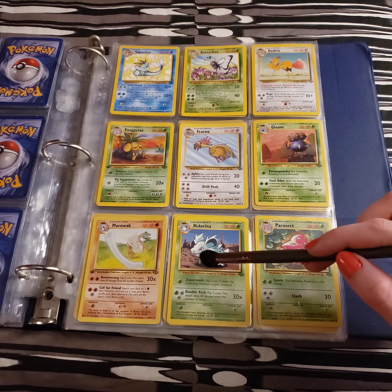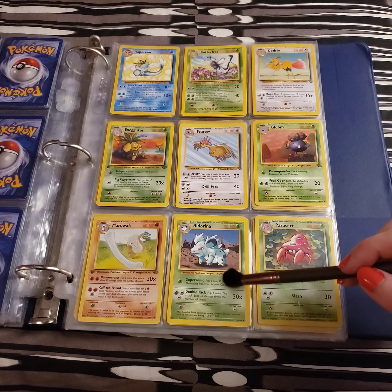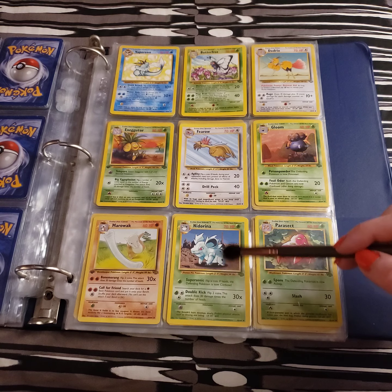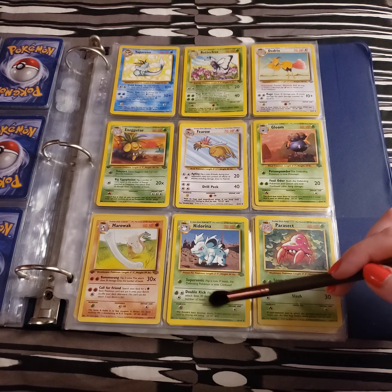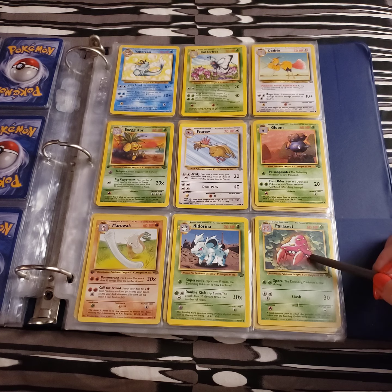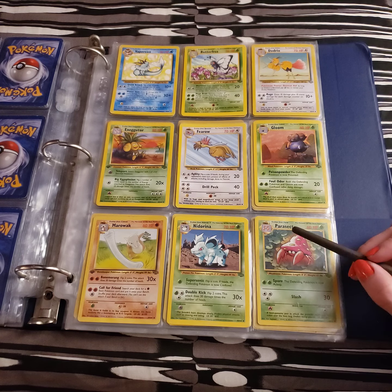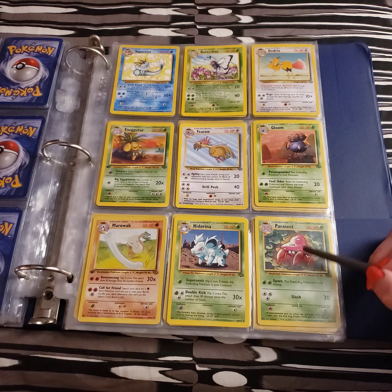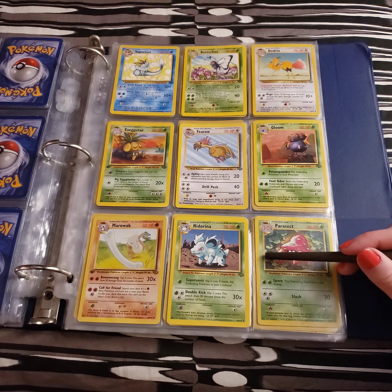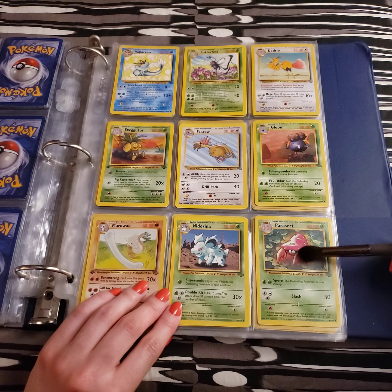We have Jynx, which surprisingly knows Supersonic — I'm not sure if that's a move it can learn in the games; I've never taught one that. And Double Kick, which I know it can learn. Then we have Parasect. This is definitely one I never had on my team. I know it gets Spore, which is a really good move because I believe it's a 100% chance of putting the opponent to sleep. But I could never get past its eerie little backstory, where it's basically a zombie. I always thought those were glasses as a kid.